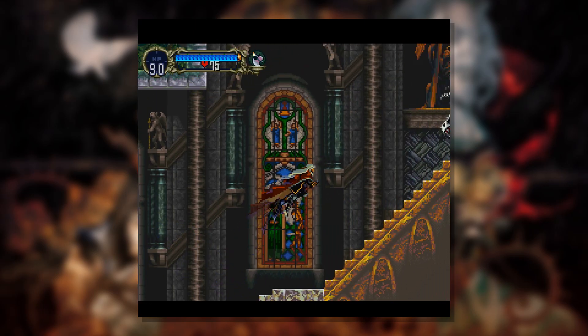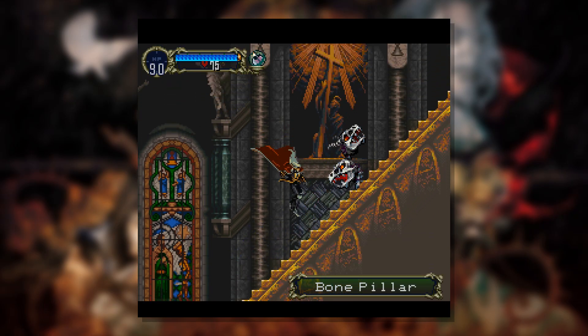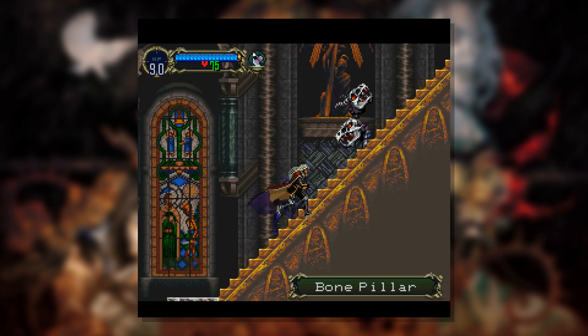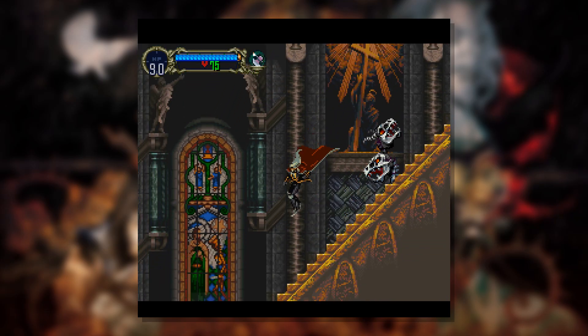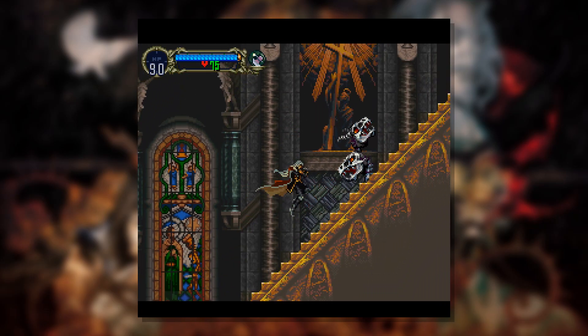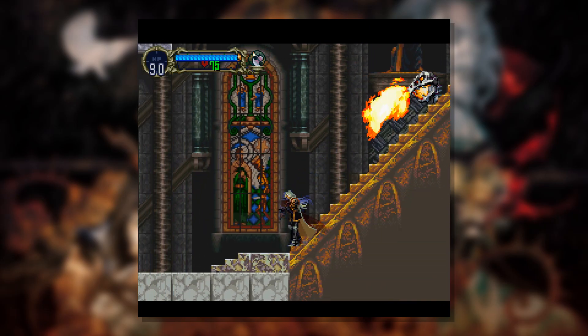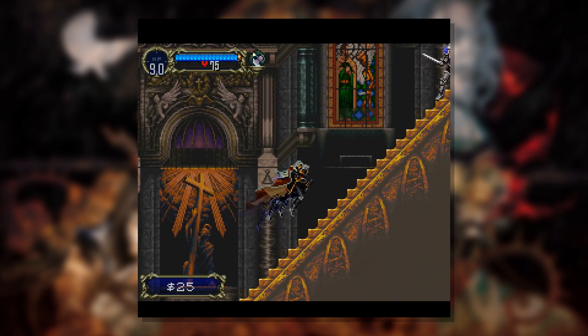Those bone pillars, man — they made my life hell in Castlevania 1, the half of it I played. And now that they've put them on stairs, they found a new way to complicate the proceedings, cause now they're going to roll after me. I wasn't sure if it was still alive and that was a desperation thing, or if it was just like, 'hey, I'm dead but I'm still going to hurt you.'